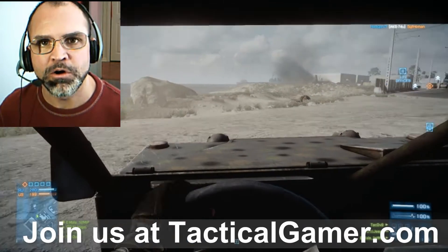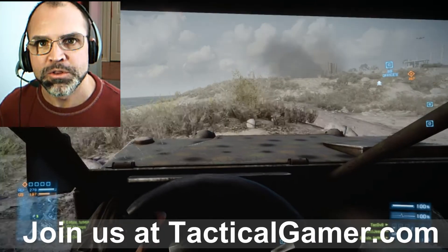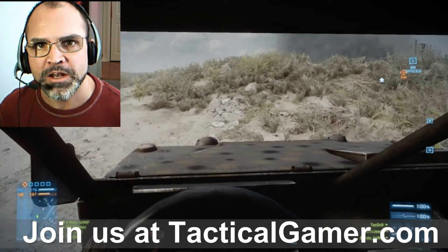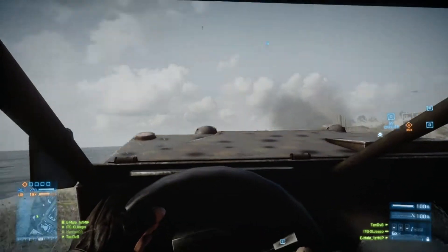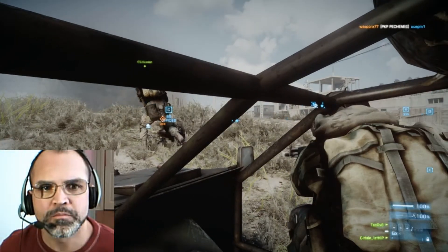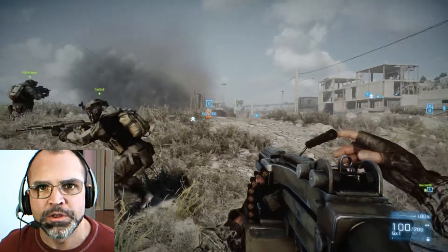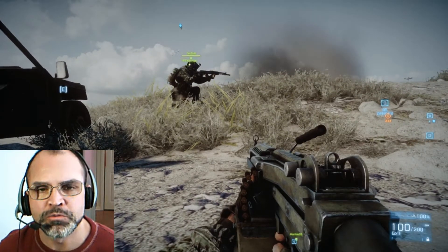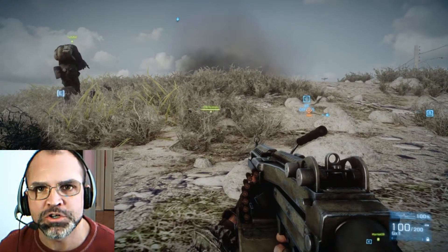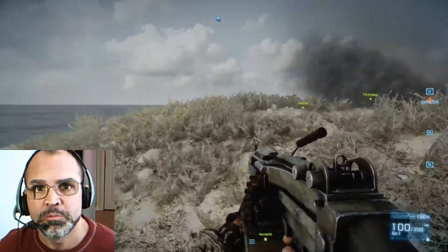Watch how contacts are called and the squad supports each other by alerting each other to the enemy presence — where the enemy is, and when an enemy is killed. Notice how Jeepo controls the distance at which we begin to engage. We stop the jeep and disembark well before approaching the enemy's position, and in fact we're in concealment behind a dune before we approach.